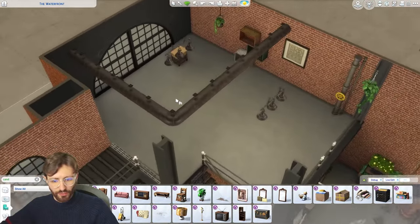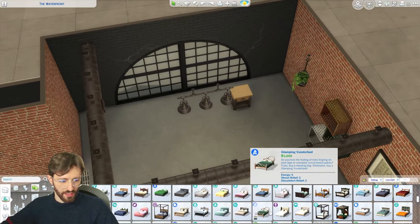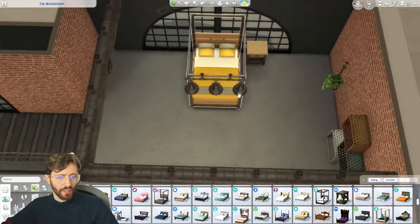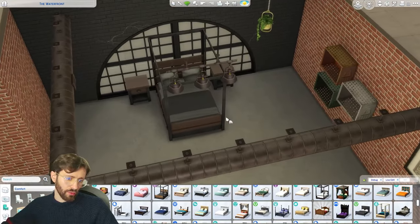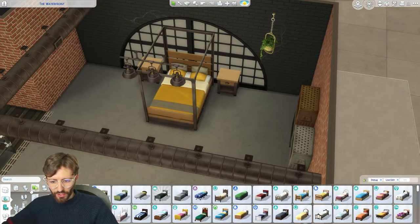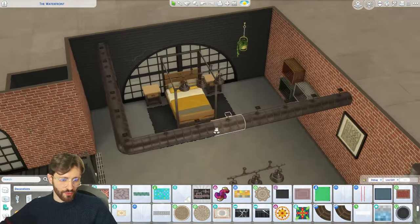Let's move on to the bedroom. For the bed, we have this industrial loft bed which we could use. I don't mind the yellow swatch, but maybe we should do the dark one instead. Let's get the yellow for accents and a rug in here — you've got to have the fuzzy rug in the bedroom.